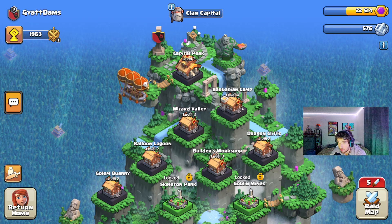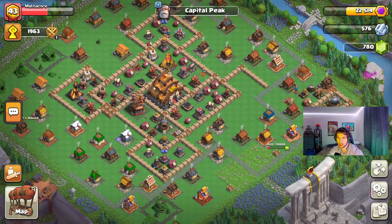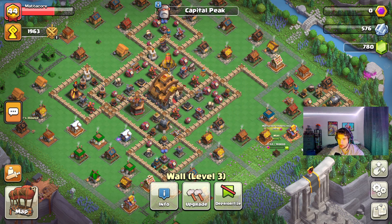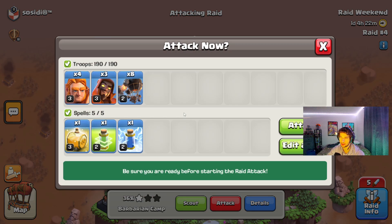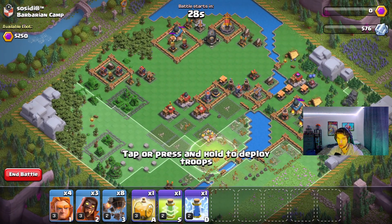Let's do some Clan Capital stuff as a little fun update. Here's our capital peak. Walls — that isn't going to be that much, but 980,000 is actually crazy. Let's go back to the map, let's do some attacks. Barbarian camp, let's do it. Let's just spam these attacks, honestly.